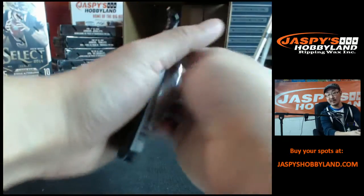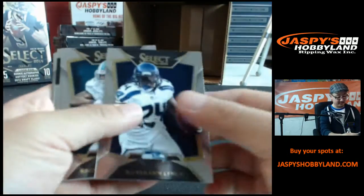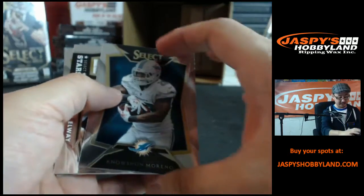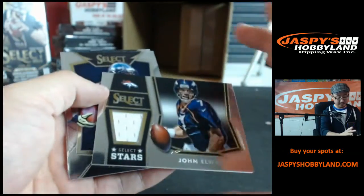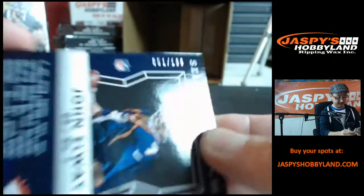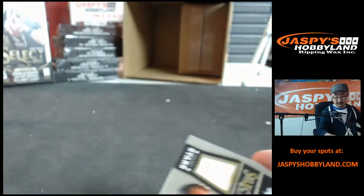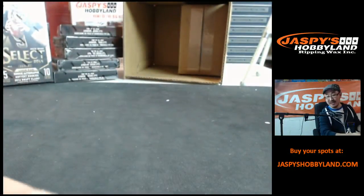And the last pack. More — it's like, not breaking Select ever again. All right, here we go — Marshawn Lynch, Dan Marino, there's John Elway, John Elway Patch, couple more base cards, Select Stars John Elway, 51 out of 199, goes to Denver Broncos, going to Jason C.